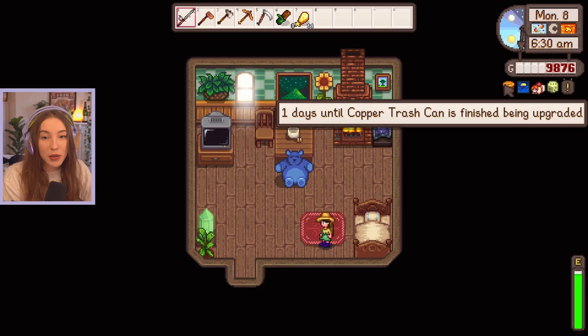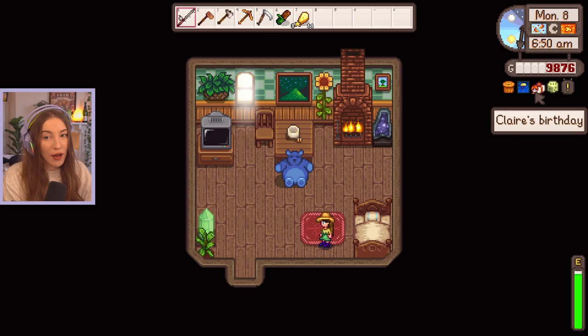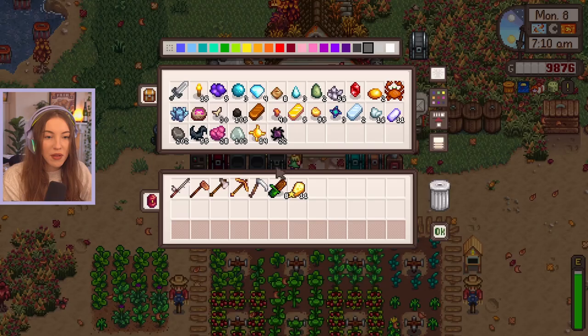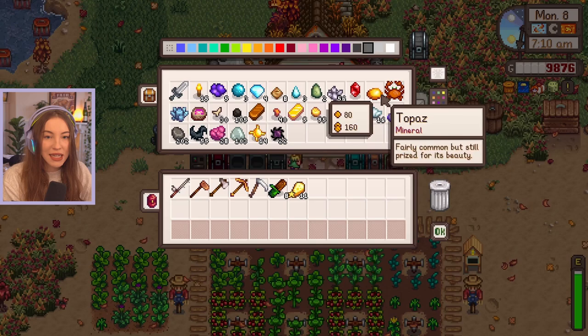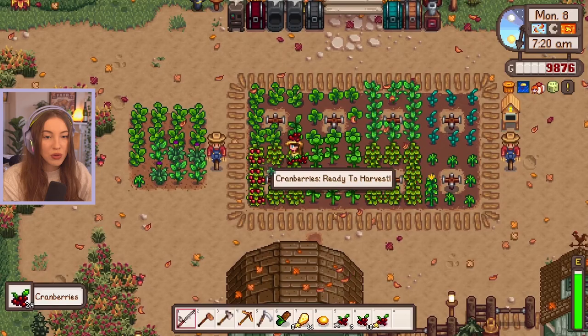Welcome back to another episode of Expanded! We have one day until our copper trash can is finished upgraded, and we also have rain tomorrow which will be super handy since we need to get the remaining fish for the fish tank bundle. It's also Claire's birthday today so we need to look for a gift - I'm thinking a topaz might be good since she's got red hair. It's kind of a neutral luck day and we've got some cranberries to harvest.